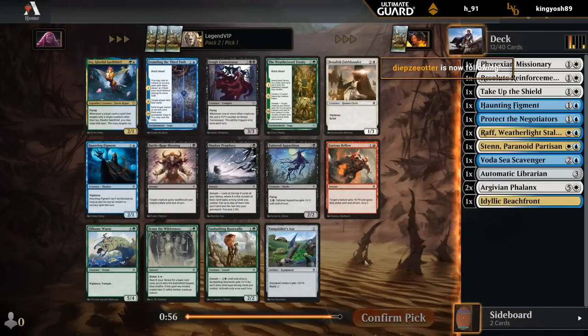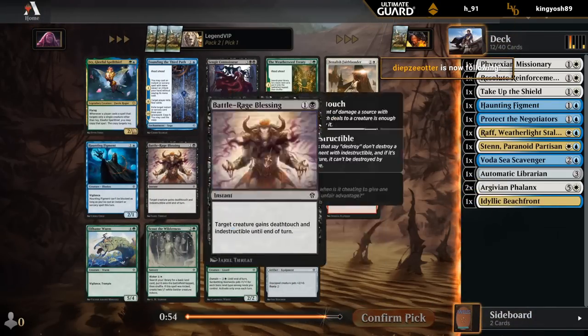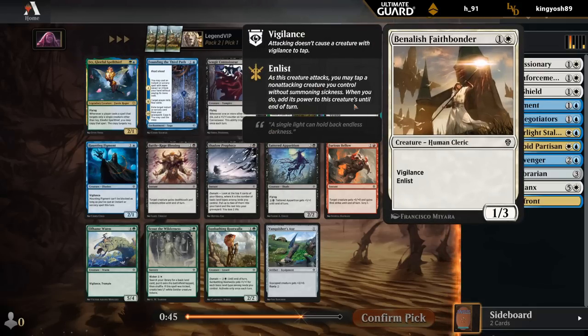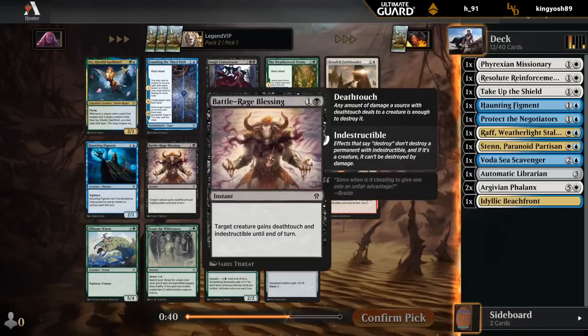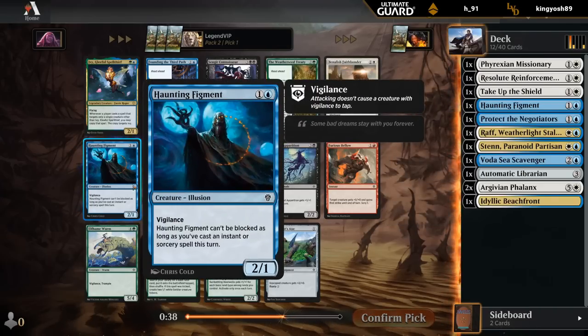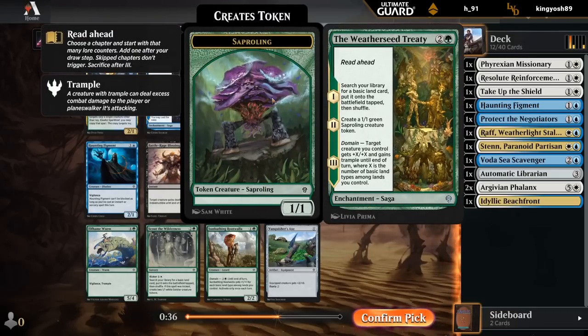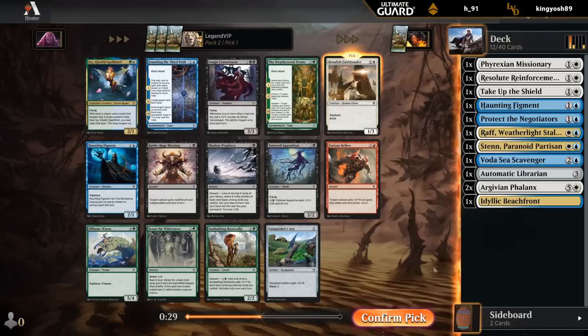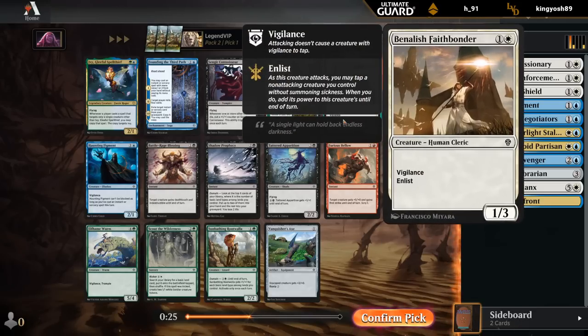Second pack - not the best pack for us. I.V. is a pretty narrow card, not too many ways to enable it and also off-color. Faithbonder could be okay as an Enlist creature that can get in for a bit of damage. Can maybe wield the Figment anyway. Treaty would have been nice had we been a green domain deck - I think that ship has sailed. Vanquisher's Axe could be okay alongside a Figment for instance, but I'll try the Faithbonder and see how the Enlist mechanic works out.